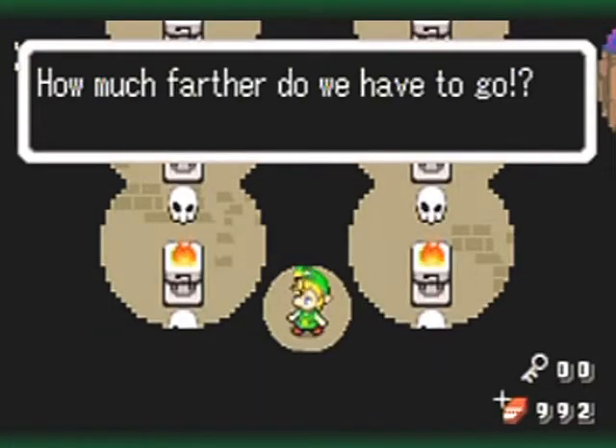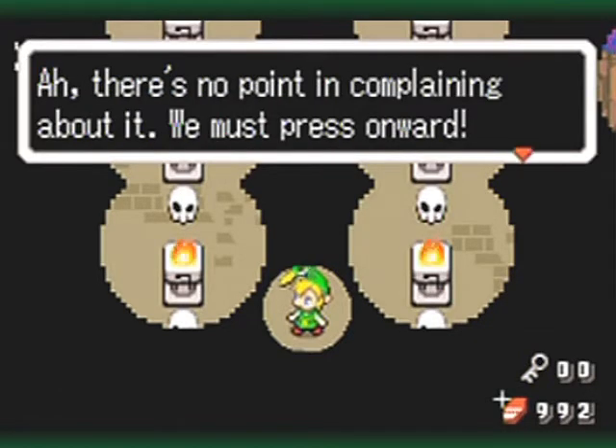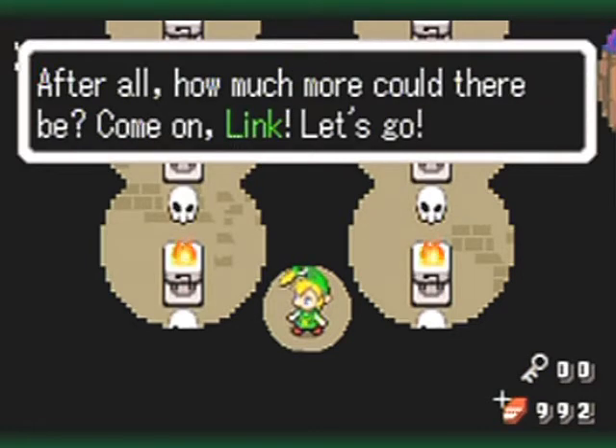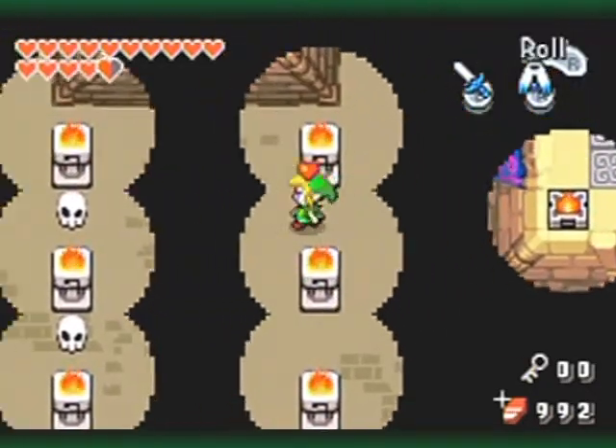Maybe I did miss a heart piece somewhere in my path through the dungeon. Well that's okay, I'll just come back after I finish it to see what path I missed. How much farther do we have to go? This place goes on forever. There's no point in complaining about it — we must press onward. Come on Link, let's go. Ezlo has no idea.